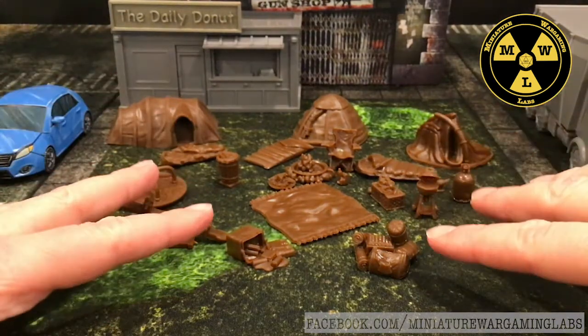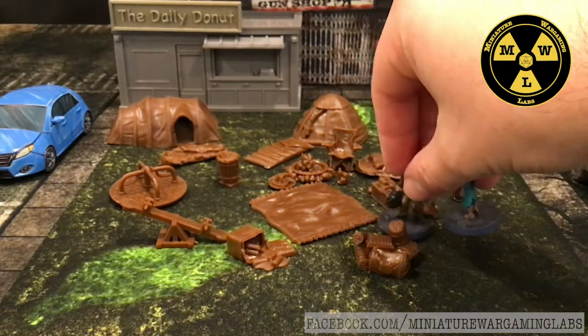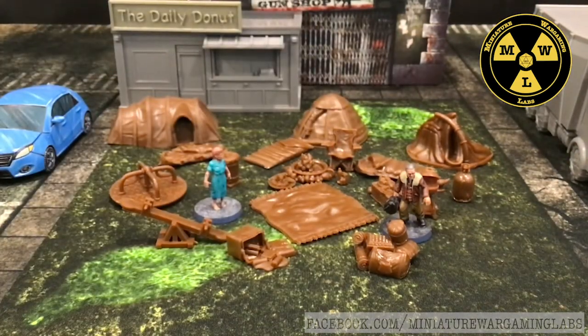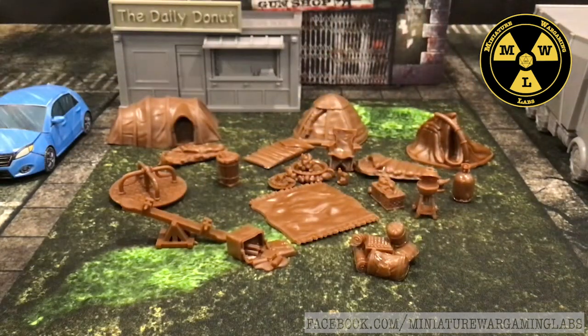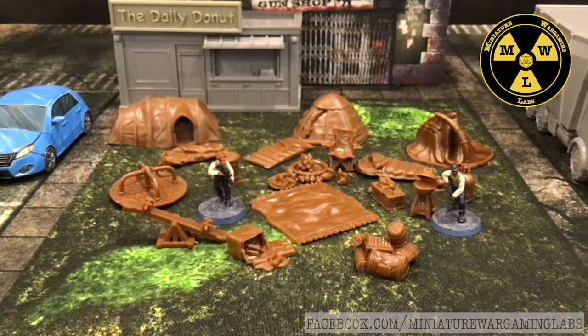Now that I know this camp set fits with a lot of my existing terrain ranges, let's see how it compares with different model ranges. Since this is Mantic Games, let's start with models from their All-Out War set — a zombie and an old guy at 28mm. Since they were designed for the same post-apocalyptic zombie setting, they look great in here. Something I could also use it for is Spectre, so let's get some Spectre 28mm close protection agent guys in there — you can see they're scaled perfectly to be running through the camp.